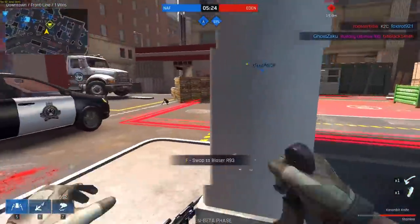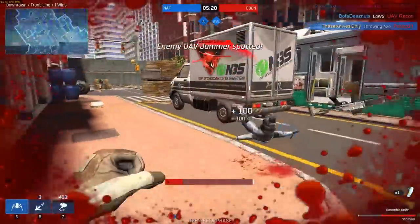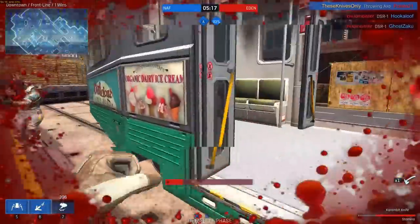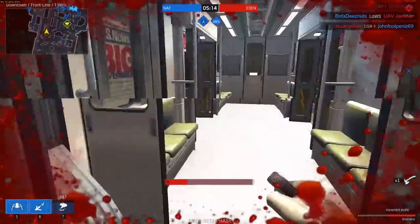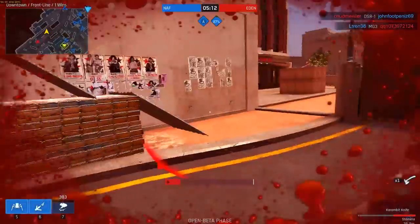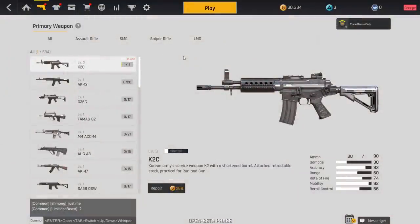There are also periodical changes and interactive elements. For example, a train could come through the map — you hop on, cross, and go to the other side. Or maybe an airplane crashing into the map, or a sandstorm coming in. These events do change the layout of the map, so you guys need to be on the lookout because they could possibly kill you.